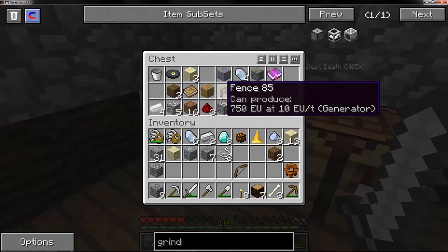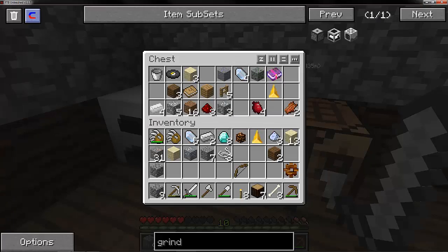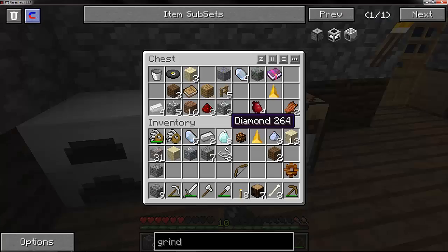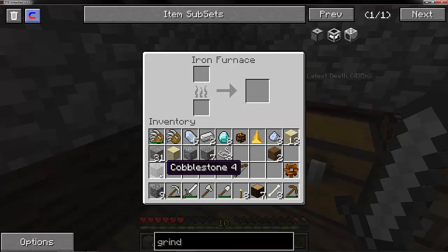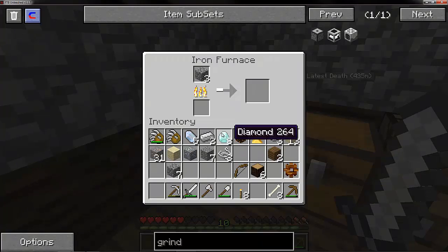Wow, I am offended almost by that. That is horrible. Let's get some stone going, I think. Oh, we don't have any - where did all our coal go? So we need three of those - let's chop one of them in there for now. I think that creates three, doesn't it? Let's see.